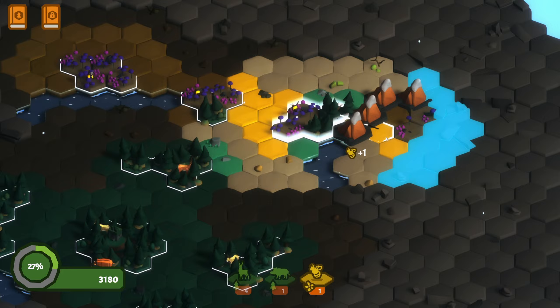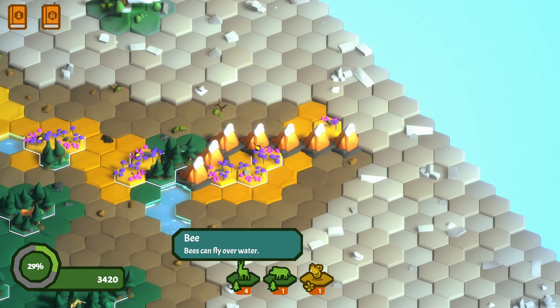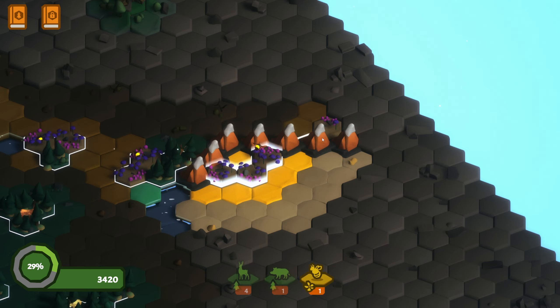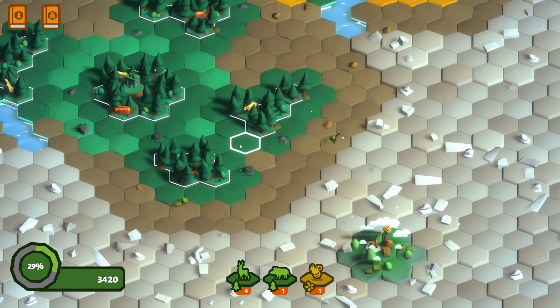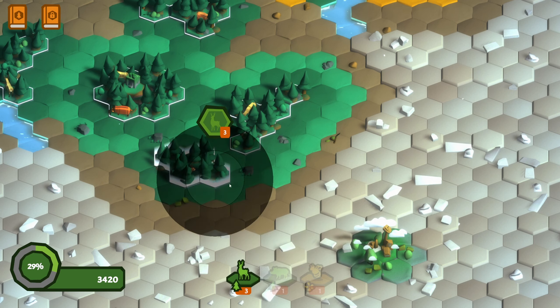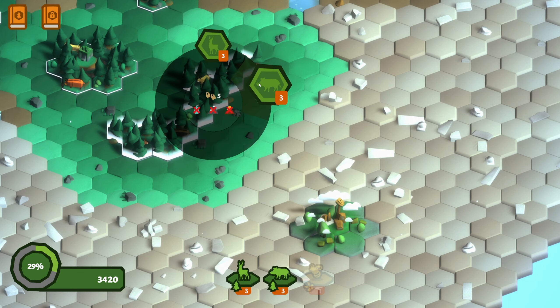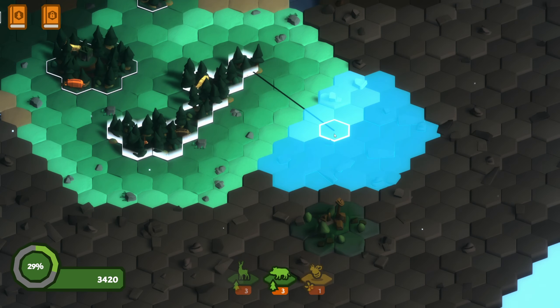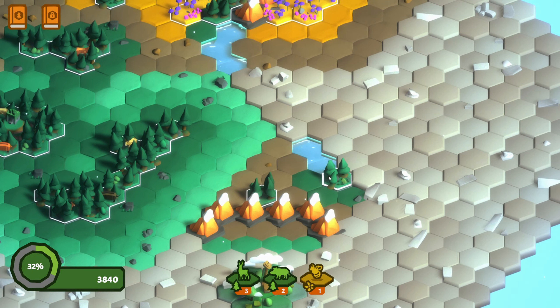Get a bee, like that - and that gave me another bee. I can't quite do anything with that there, but if I come here and connect these, that should give me boar. And here - okay, I'm starting to get it. I am starting to understand.